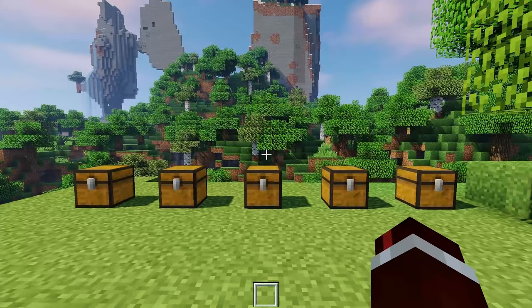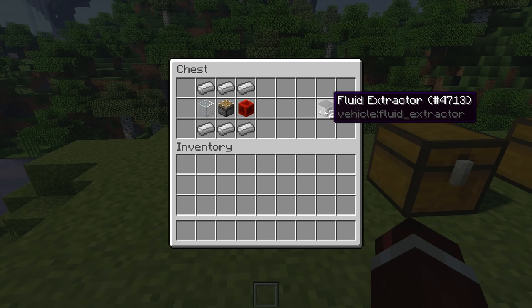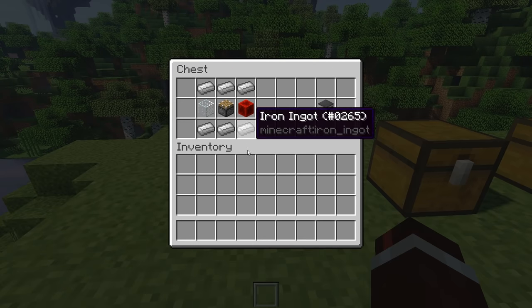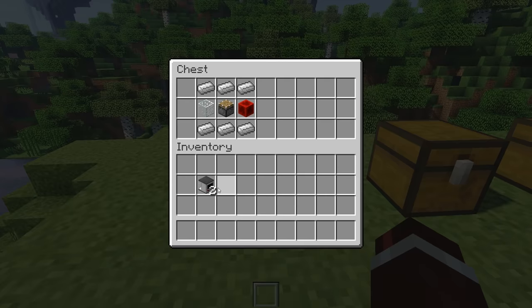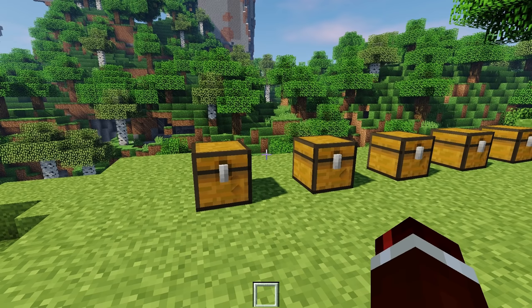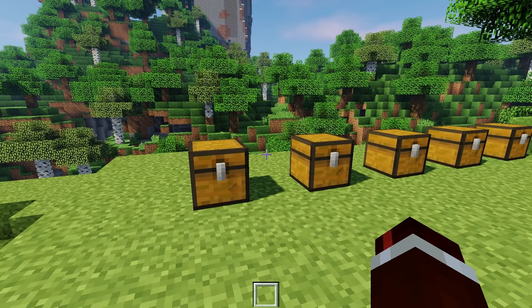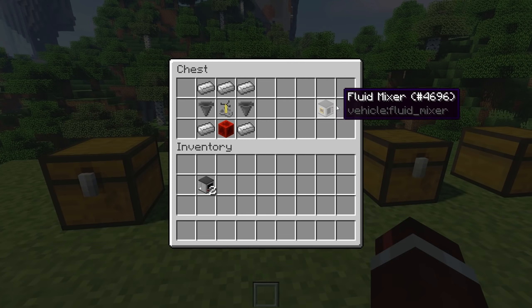There is a handful of things you're going to need in order to create fuel — or I should call it fuelium, because that is the name of the fuel in the vehicle mod. The first thing you're going to need is a fluid extractor, and specifically you're going to need to craft two of them. They can be crafted with iron at the top, glass, a piston, and then a block of redstone. You're going to need at least two because we actually need to create two different types of fluids and then combine them together in order to create fuelium.